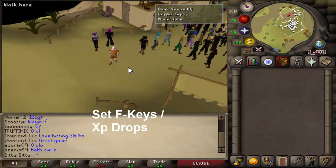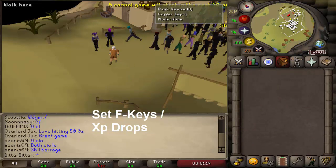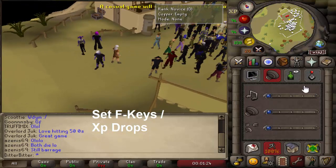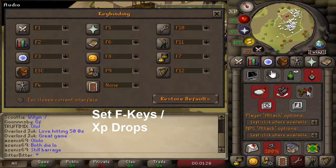Before you even join an LMS game on the beta worlds, there are some things you probably want to get set up first. You likely want to turn down all your sounds if you don't play with them, and you want to set your F-keys.